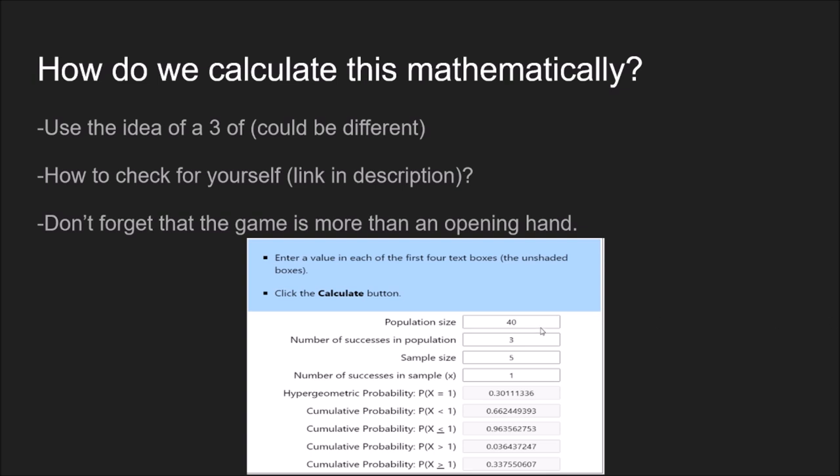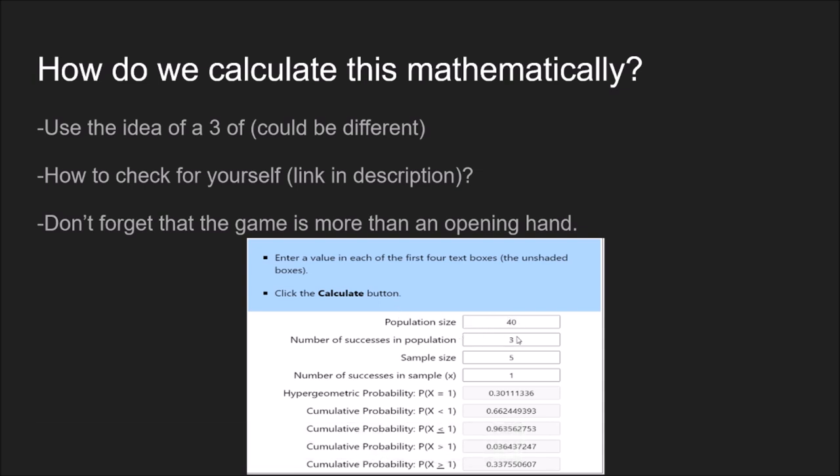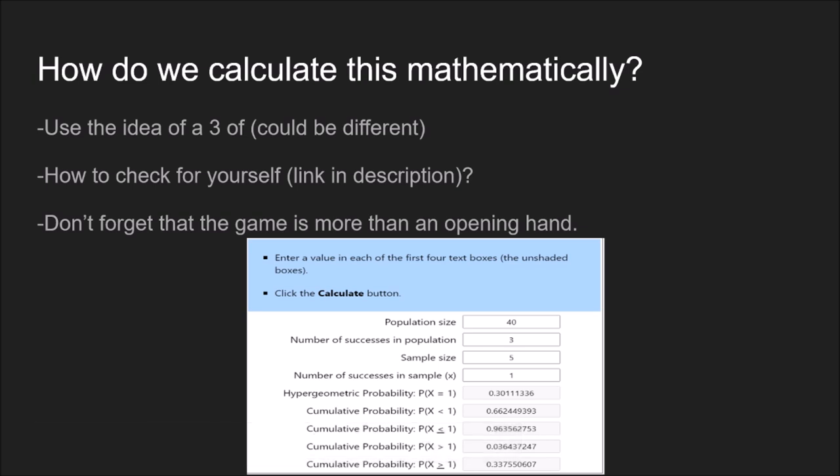You can see this hypergeometric calculator. I have a link in the description on how to use it. Basically, you've got the population size — which is your deck size — the number of successes, in this case three, a five-card hand as the sample size, and the chance of drawing one. This probability of X greater than or equal to one means: what's the chance I draw one or more of these three cards in my opening hand of five? And this is basically 33.8%. How to do all these calculations is in the description below. I think Simo also has a video on how to use this website in more depth.